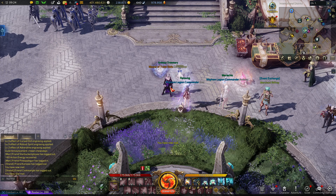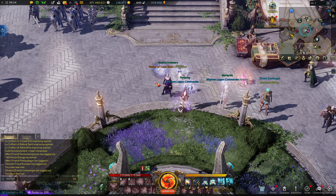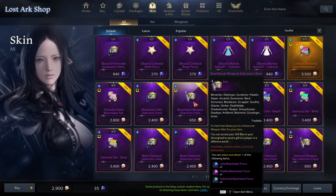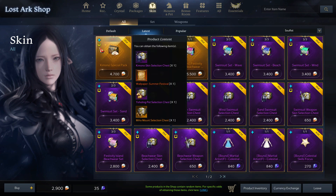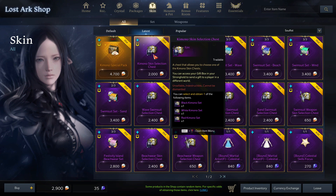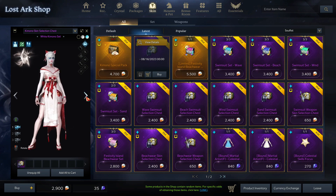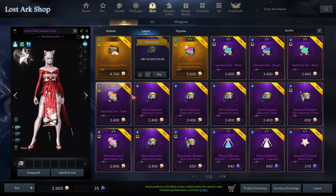As you might have seen, I got the new skin on my Solfist. New skins look fucking amazing. They are in the shop — just head over to the skin tab, sort by latest and it'll pop up. The special kimono pack has the pet, the mount, and the cool little wallpaper. There are three different colors of kimono. All the classes have their own look and you cannot dye them. There is no weapon either, but I still think these skins look fucking great.